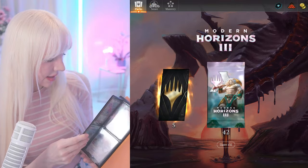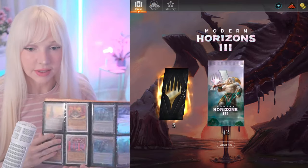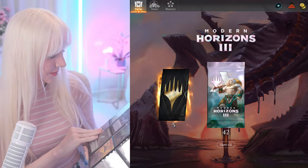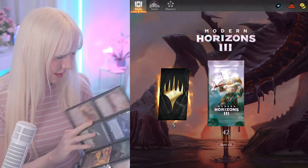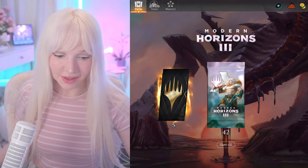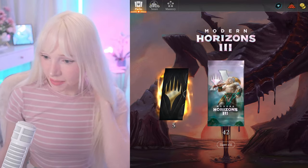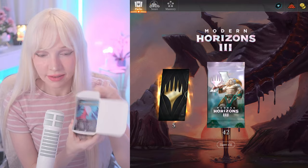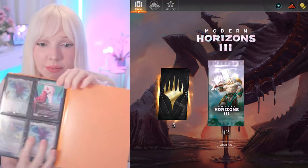I've got some random cards — these are some of my favorites, nothing super special. I don't have any Yu-Gi-Oh cards, just Magic cards. And this one right here is called Ulalek — wait, is it different from this one? Oh, okay, Ulamog looks a little different here.